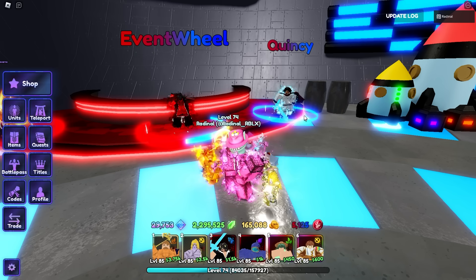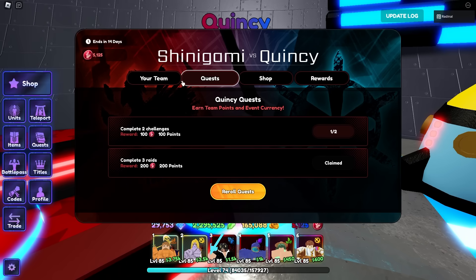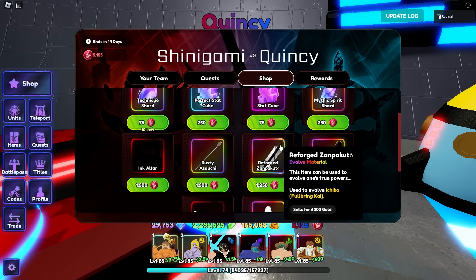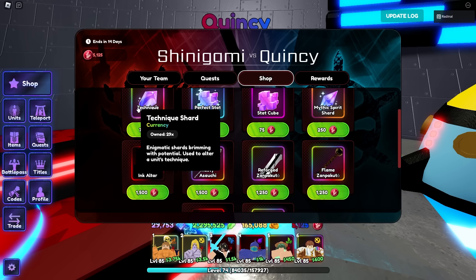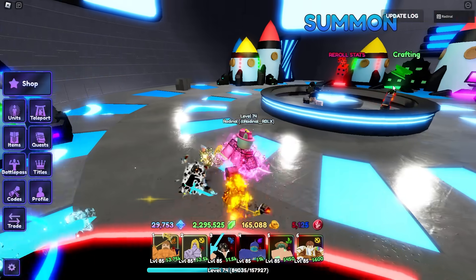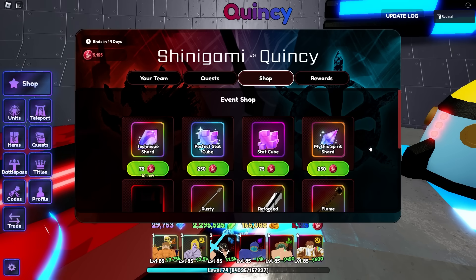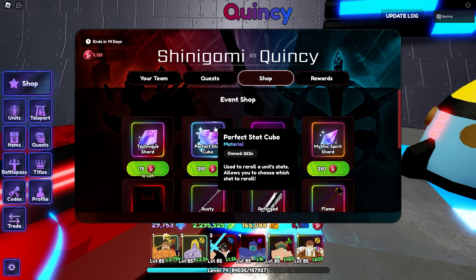The final and probably fastest method is the Shinigami vs Quincy event. You have a bunch of event quests to complete, and with these quests you'll get points for your team and tokens to use in the shop. In the shop, you can buy evolution items, Spirit Shards, stat cubes, or rerolls. For Spirit Shards, that's definitely the best thing I'd recommend buying. Stat cubes you can always craft with elemental cavern drops, so they're not too important. The crafting items for Ryatsu are in the crafting area, and Ryatsu is from the Soul Society Portal, so not hard to get.